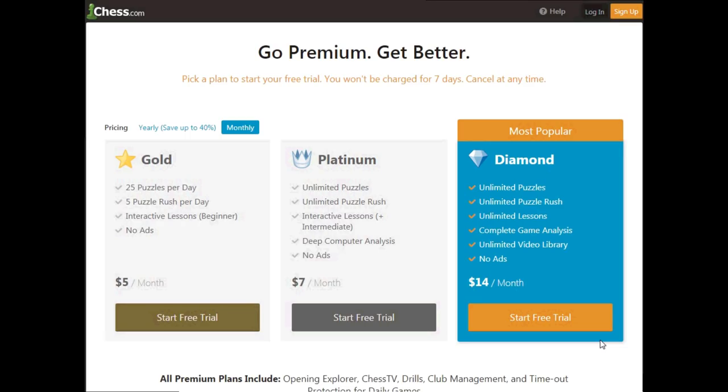You also need to send the screenshot of your highest Puzzle Rush score and your chess.com username to my email address — the email address is given in the description. Diamond club membership with chess.com gives you unlimited access to all the cool features: unlimited tactics, unlimited puzzle rush, unlimited lessons, and unlimited videos. Subscribe to the channel and participate in this contest. Read the description below for more details.